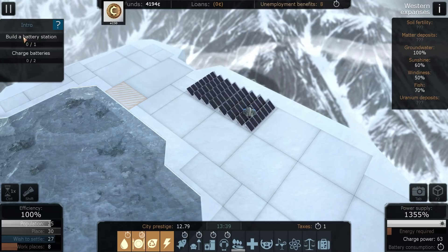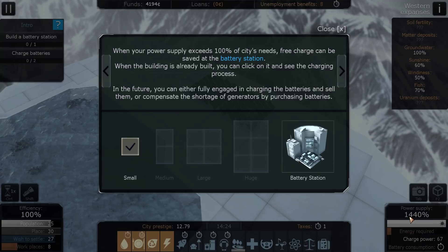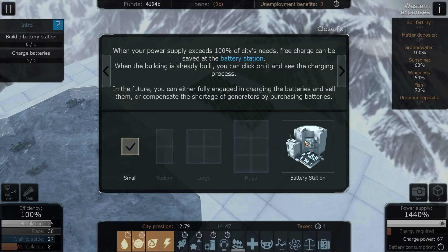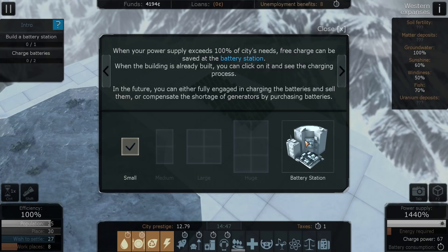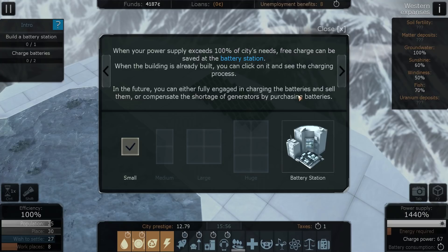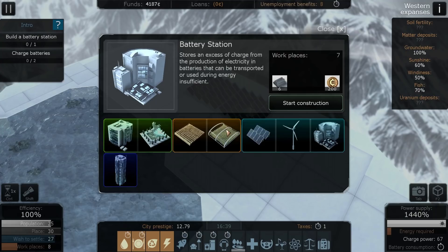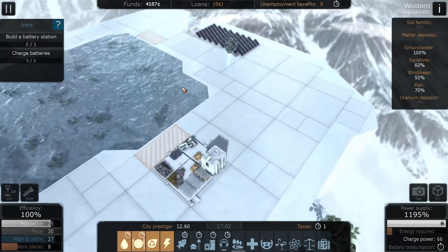A battery station: when the power supply exceeds 100%... maybe two solar panels was a bit excessive! But a battery is useful because at night time we're going to have no power from the solar panels. When the building is built, you can click on it to see the charging process. In the future, you can either fully engage in charging batteries and sell them, or compensate for a shortage of generators by purchasing batteries. Let's put it in this little tiny space here. It's got seven or eight employment spots — pretty good going.